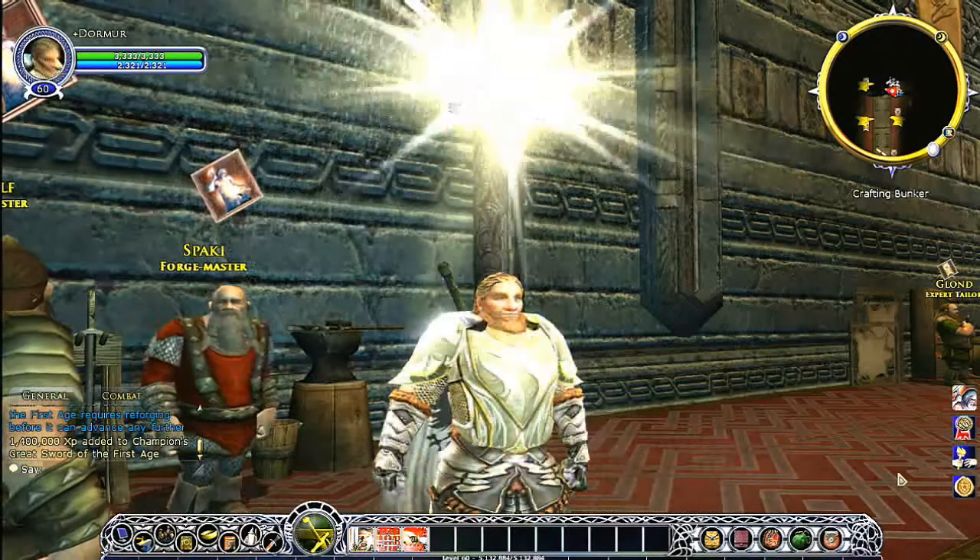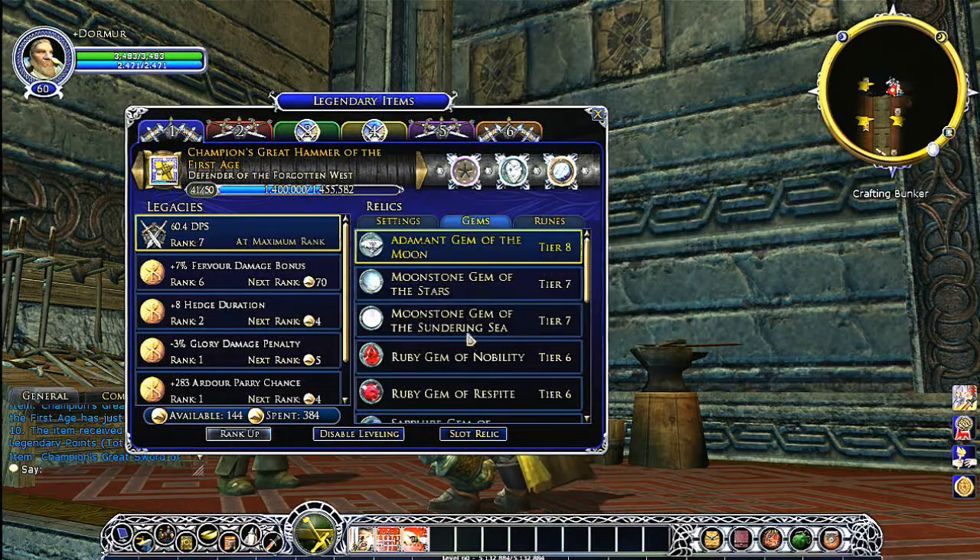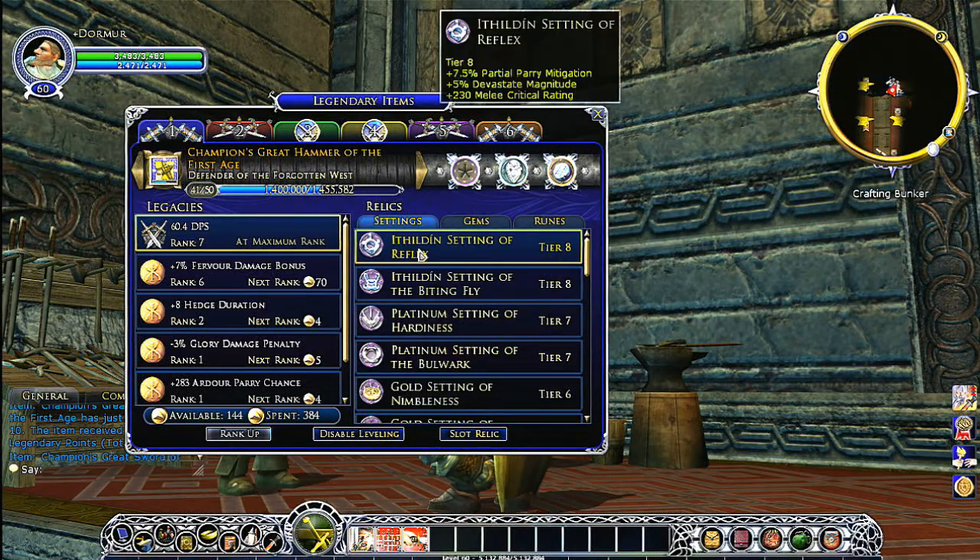You can advance these items by slotting the relics and titles that give you the bonuses that you want most for your item.